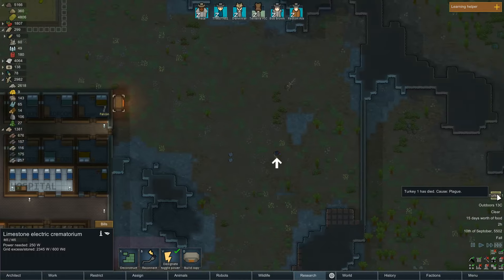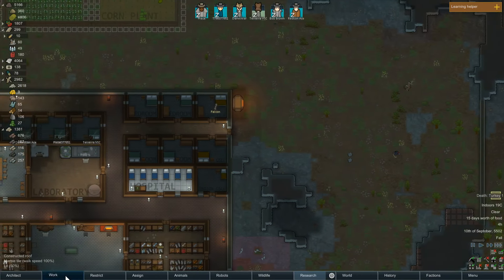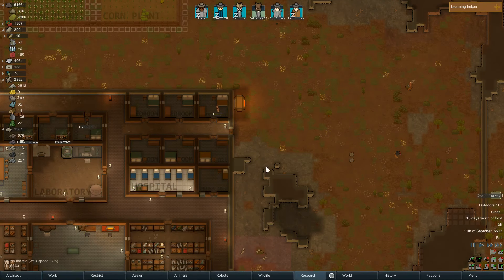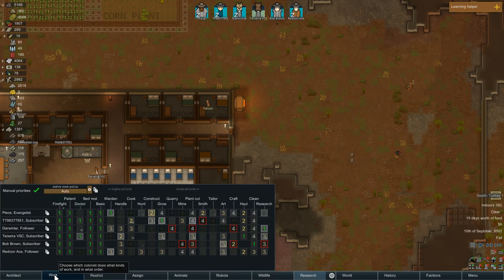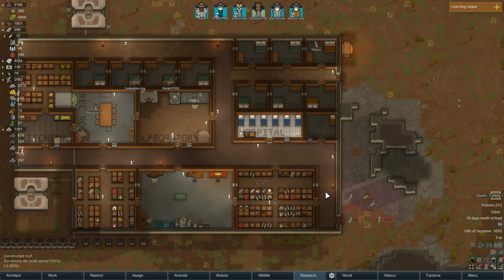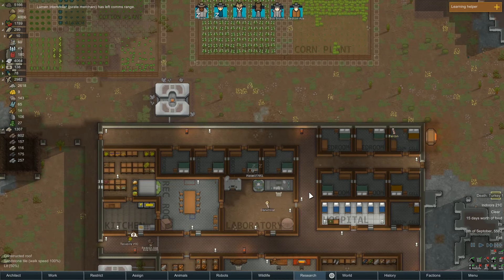The turkey died — it should have been slaughtered already, guys. There's no one assigned... if you're assigned to cooking, you're assigned to butchering. What the hell? Teixeira, can you grab this? Teixeira can haul — why don't you haul it? You know what, I'm not going to micromanage. You want to leave it to rot in the grazing area? Fine. Let it rot. I need a melee weapon trader. It's possible an arms trader will come in and that'll do it.